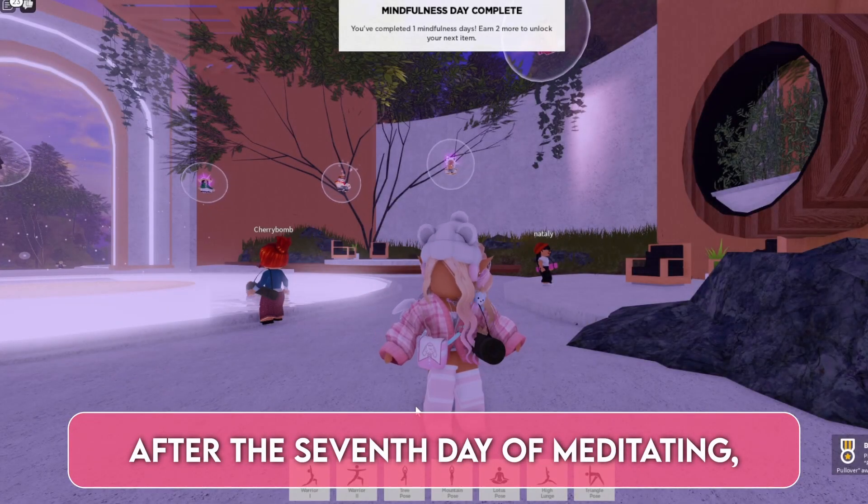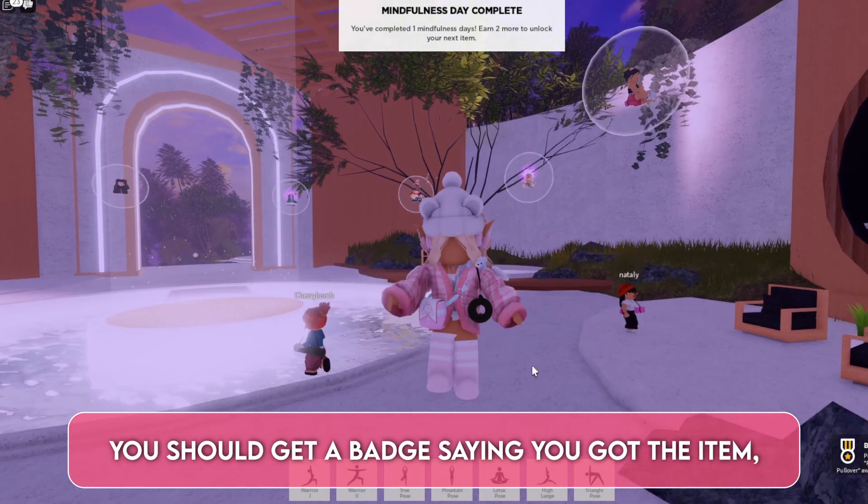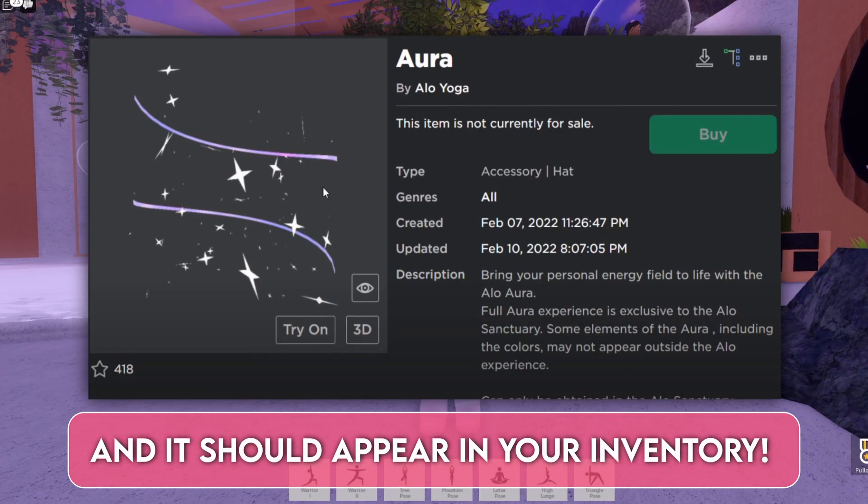After the 7th day of meditating, you should get a badge saying you got the item, and it should appear in your inventory.